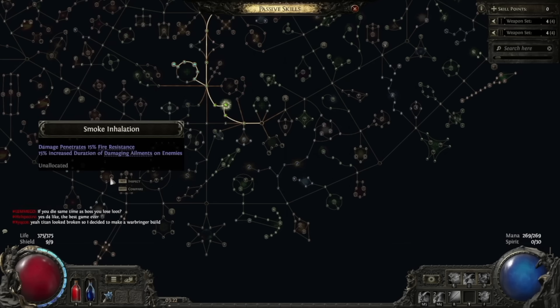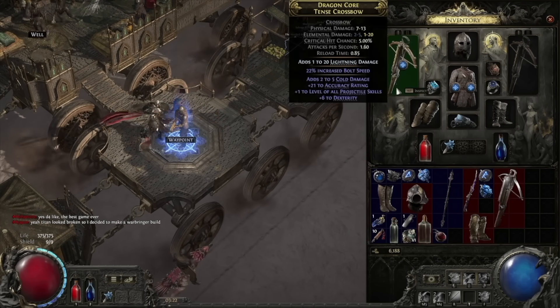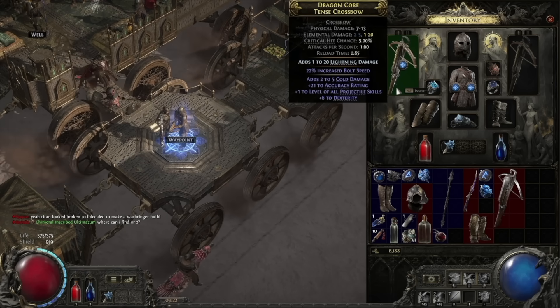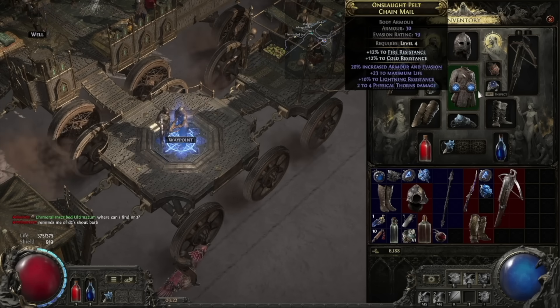Moving on to our gear — as it's a leveling build, there are no real gear requirements. For your weapons, look out for plus one or even plus two to all ranks of projectile skills, which applies to all of our ammunition and grenades. For armor, look for life, maximum mana, mana regeneration, and resistances.